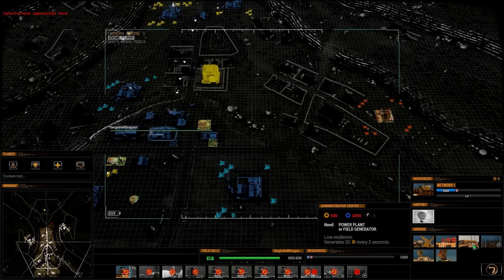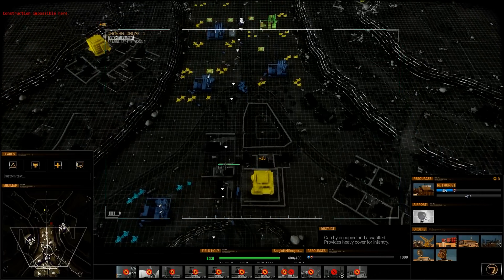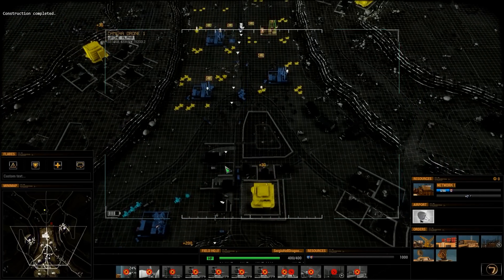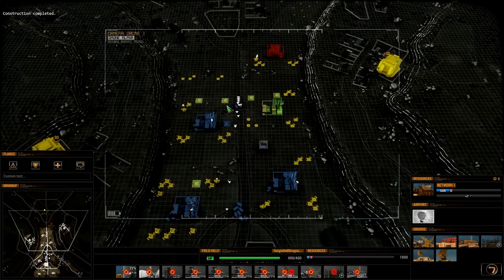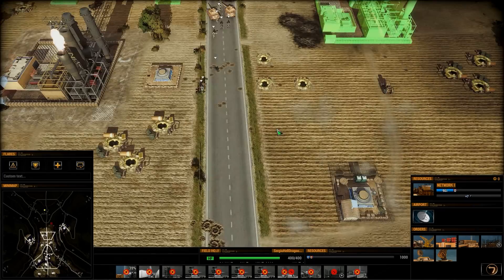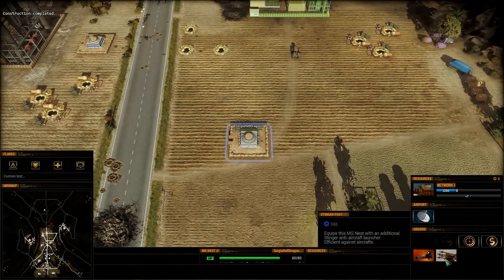First I'm going to get those resources and make some energy. I will also make the administrative center — there are lots of buildings in the queue.